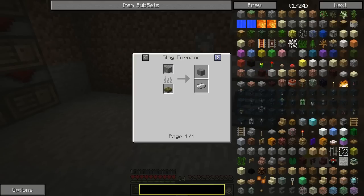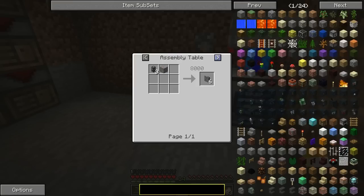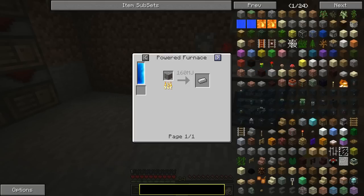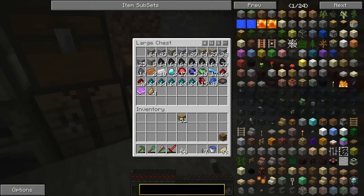Melting, macerator, slag furnace, grinder, assembly table, rock crusher, soul forge, powered furnace, pulverizer — 400. With a 10% chance of getting pulverized ferrous. Which I actually went and got because I found out that I'm going to need that.